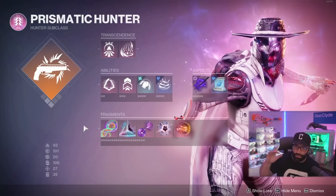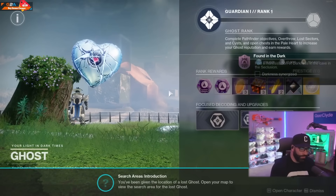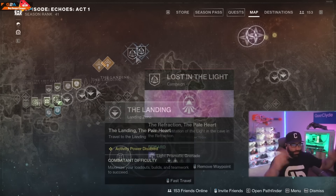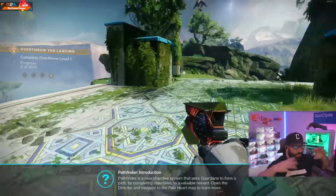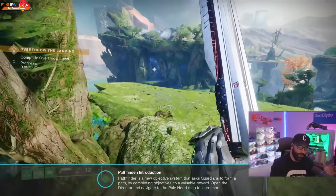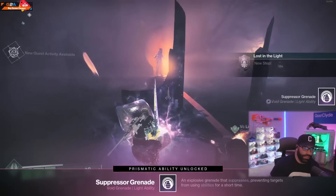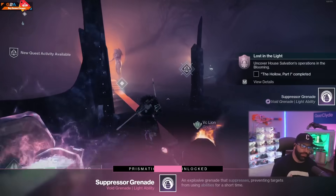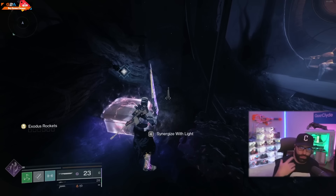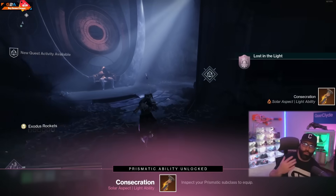First off, when you beat the campaign you're going to pick up the Ergo Sum sword quest. This pops up after you beat the campaign, and they want you to keep progressing in the story so you can get ready for the raid. When you get to the point of the Destiny's Heroes quest and it says 'Lost in the Dark and Found in the Dark,' this is going to cover your light and dark abilities, your aspects, grenades, and supers — so this is where you want to progress.